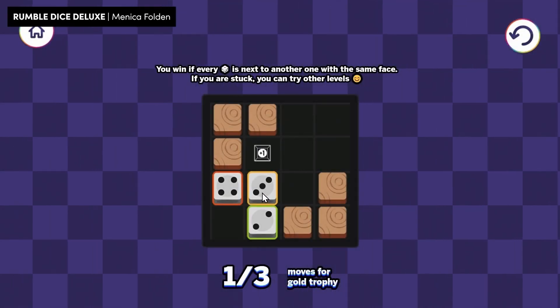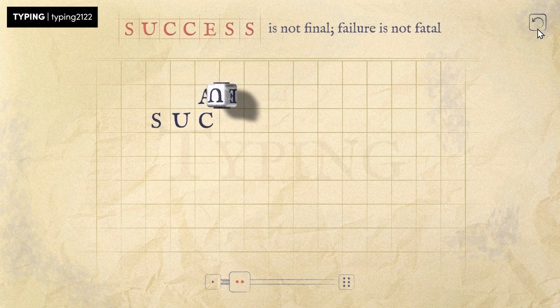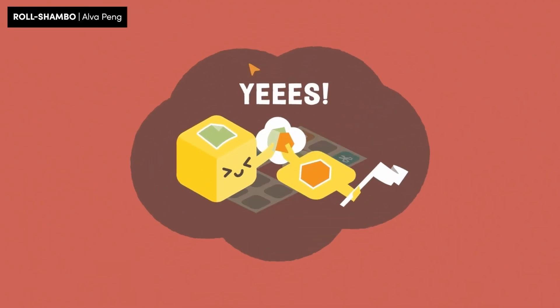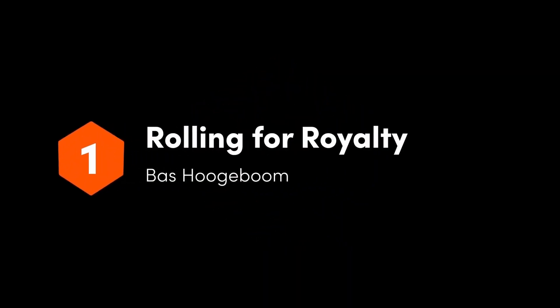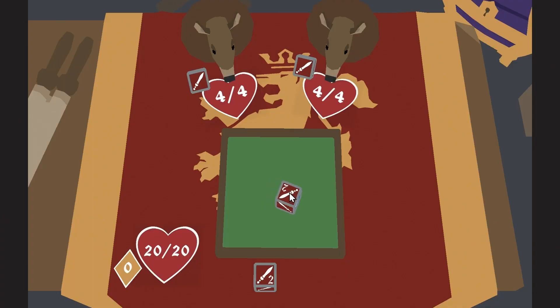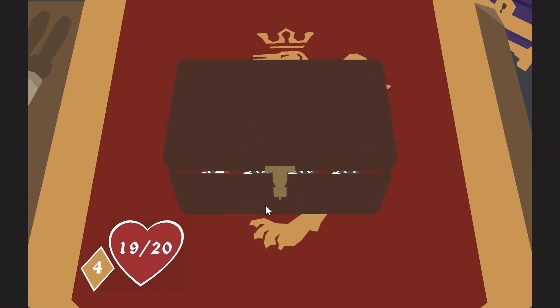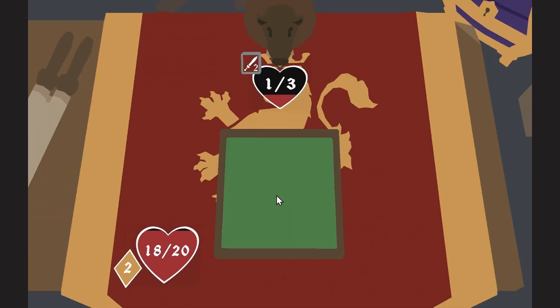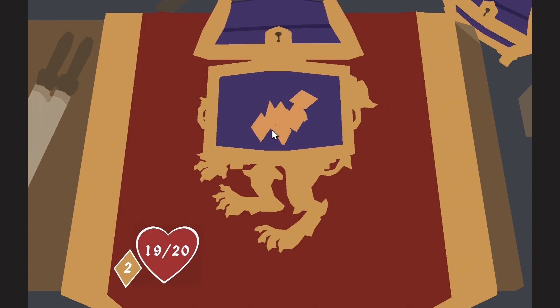Perhaps the most common theme in the jam was puzzle games where you roll a dice on a grid — whether that's to spell letters, climb structures, or play rock-paper-scissors. There are some really clever ones, but my favourite was Rolling for Royalty. The game is a series of simple turn-based battles fought with dice rolls. In between each bout, your dice are unfolded and you can swap out the faces. Do you want lots of attacks? More shields? Perhaps a spell? A modifier? Or money that can be spent on even more faces?